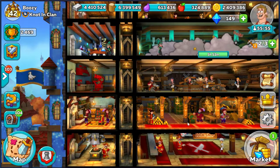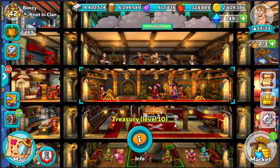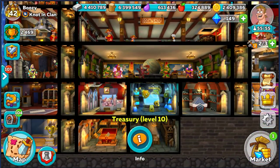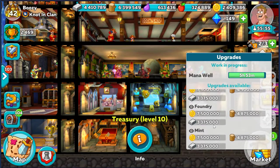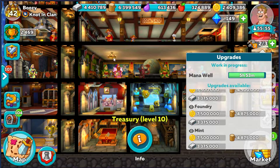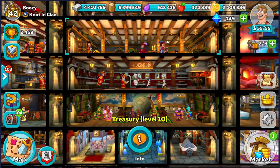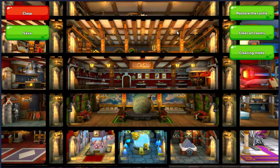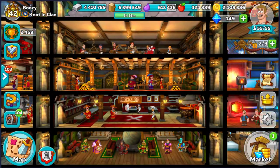Tip number one for this video: when you're upgrading rooms, some of these later ones can get quite expensive to upgrade. I'm now at Throne Room Level 10 on my main account and some of these rooms are quite expensive — you can see some of them are upwards of 7.5 million gold. On some of these larger ones such as the treasury, you can break these up by entering edit mode. Just hold down on it and you can divide them, removing segments or clicking the divide button. You can upgrade these rooms individually, just one little segment at a time, so you don't have to come up with all that gold all at once.